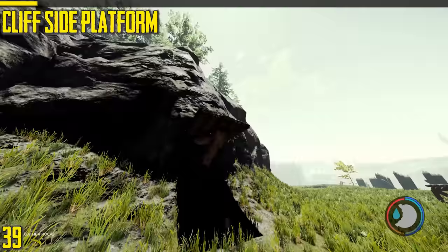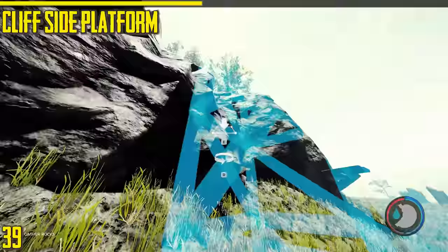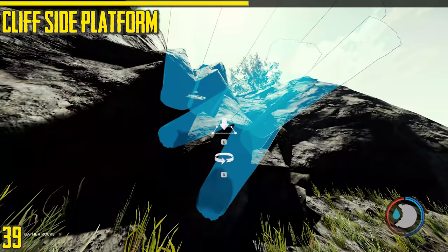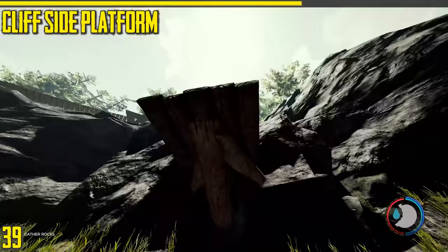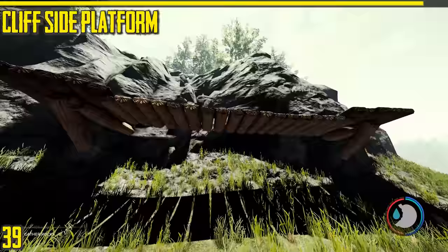Here is a cliffside platform. All you do is get the normal platform and place it up against a cliff. It works on other objects as well, and might work on big tree stumps. It's a lot cheaper than the regular platform. The only thing is it only has three sides to connect off, but that's fine. You can even use it to go around the inside of the sinkhole.